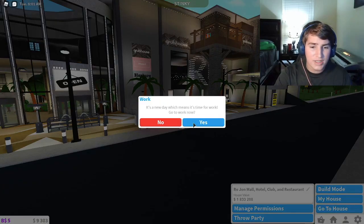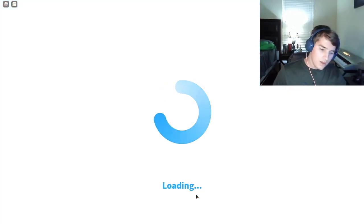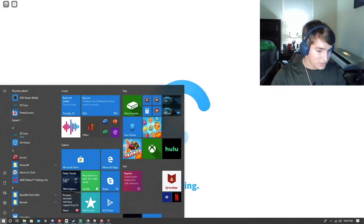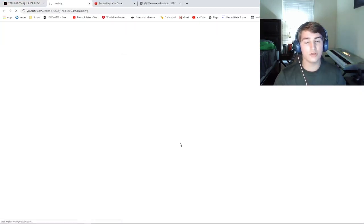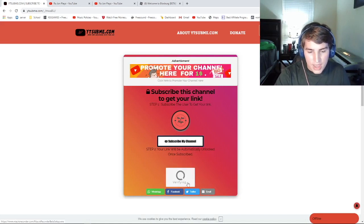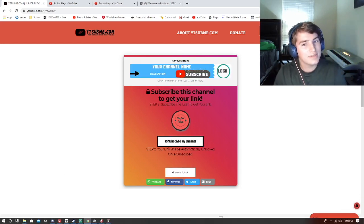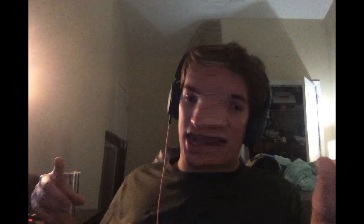I'm going to teach you how to do this method. First, you want to go to the fisherman job. While that's loading, I'm going to show you what you have to download for this to work. There is a link down in the description — it is called Macro Recorder. Press that link and this page is going to pop up. Once the page pops up, you want to press subscribe to the channel to verify that you are a human. After that, go back and wait for it to verify, then press the link for the direct download. Once it downloads, pause the video until you get it installed and running on your PC.